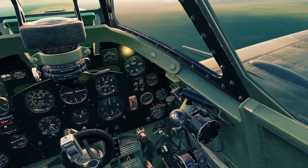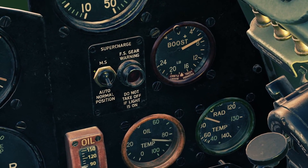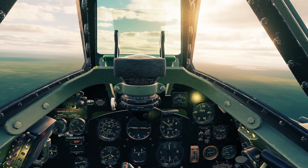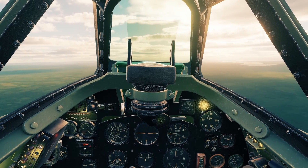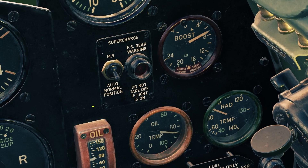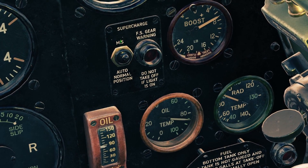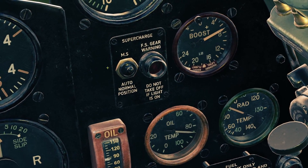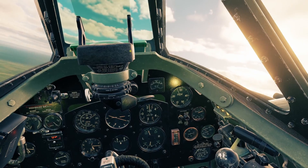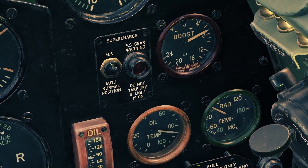The next engine control is the supercharger control. The supercharger is the thing that makes the engine more powerful, and it has two stages: stage one and stage two. Stage two kicks in when you get to a high altitude — I think it's like 14,000 feet or something. You want this switch to be on automatic, where it'll automatically switch to stage two at around 14,000 feet. The up position keeps it always at stage one, which is only for if you're at really high altitudes but want to stay at stage one for some reason. I would just always leave it in auto.